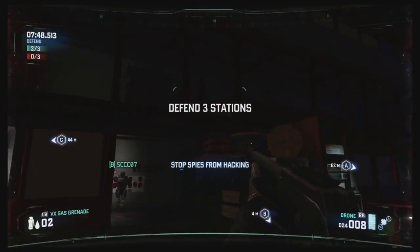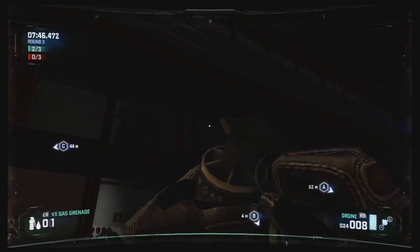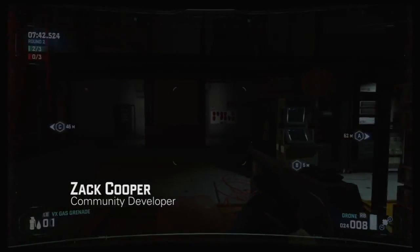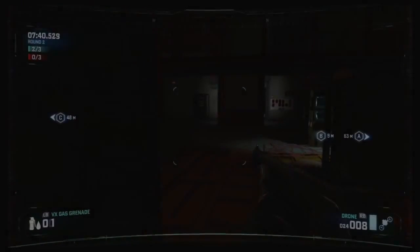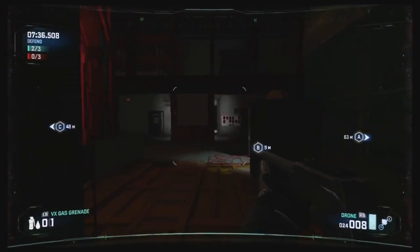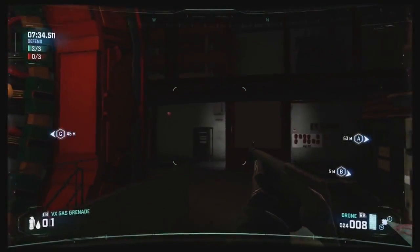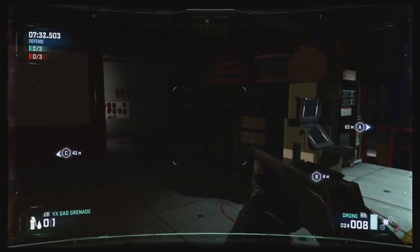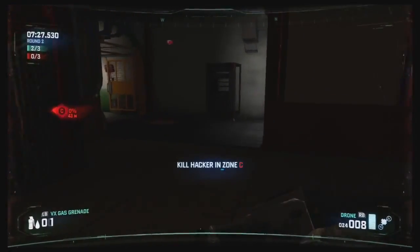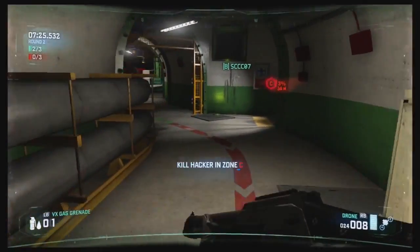If you missed part one of this video, you missed level design director Jeff Eleanor and myself, Zach Cooper, the Splinter Cell community developer, playing as the Spies in Spies vs. Mercs Blacklist. This is Particle Accelerator, and we were able to capture two terminals in our playthrough as the Spies. This is now our chance to defend, and we can already see that Terminal C is being hacked.